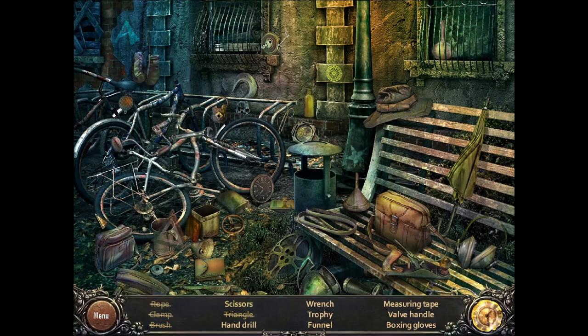A triangle. Scissors. A hand drill. Stop, there we go. Wrench. Trophy. Funnel. Measuring tape. Valve. And boxing gloves, caps.